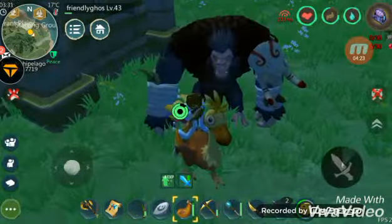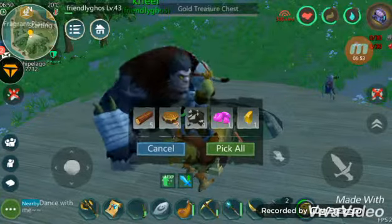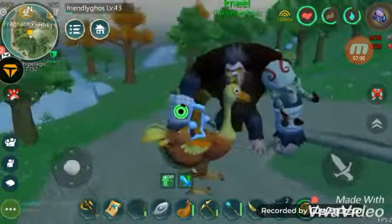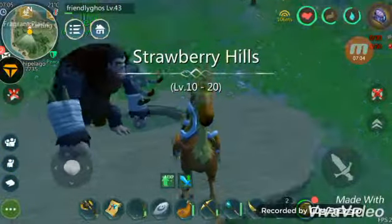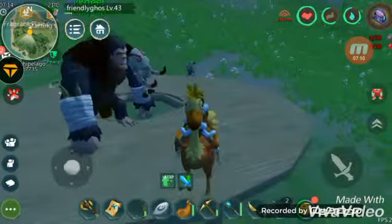What we have here is the lightning ancient stone. Just find a location like this and you can get your fire ancient stone. Alright, bye bye.